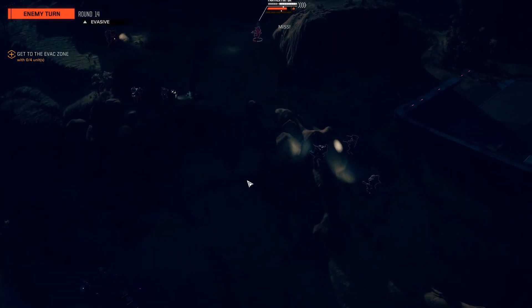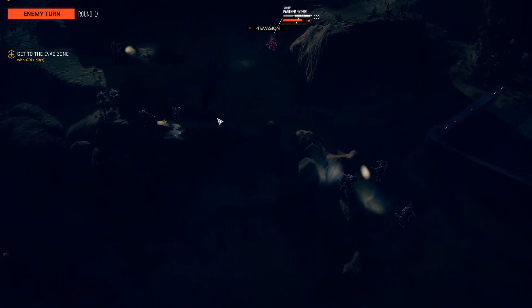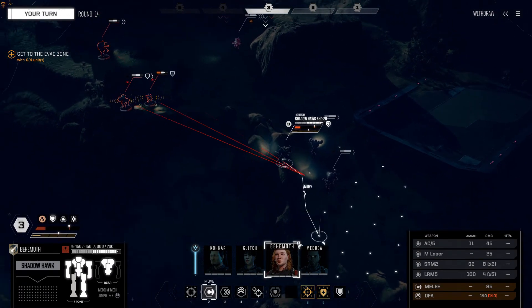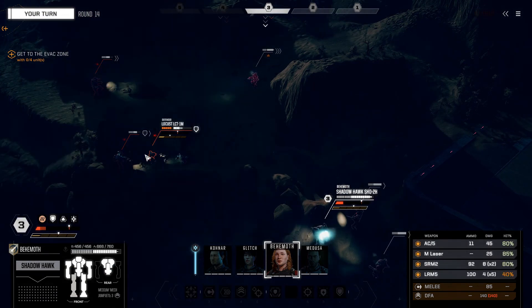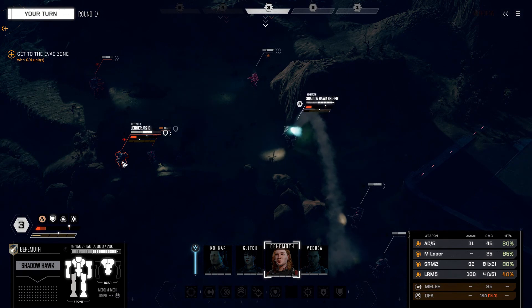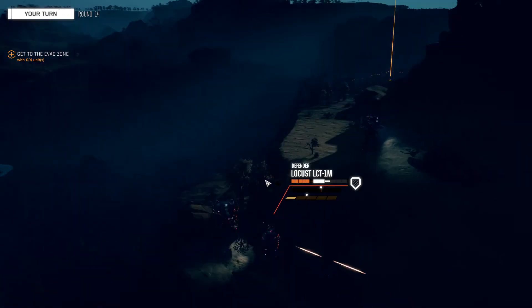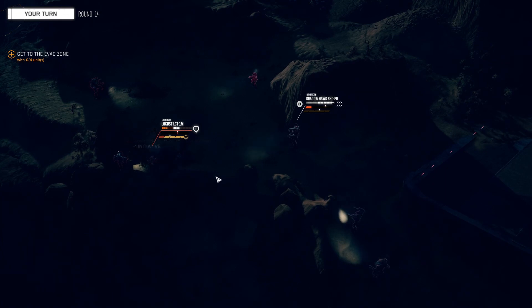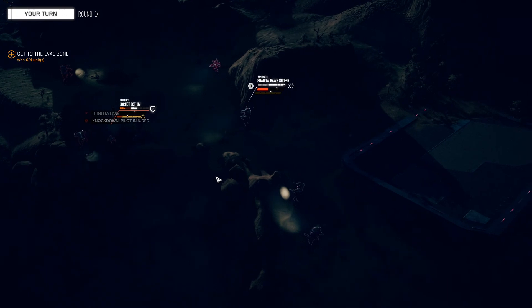I'm going to use my Shadowhawk on that Shadowhawk — missed with the AC5. Actually, I shouldn't ignore that Shadowhawk. Going to go after the Locust because I have some damage on it already. Fire — Locust is knocked down. The pilot of the Locust is injured.